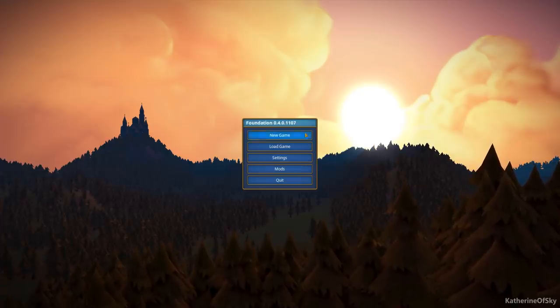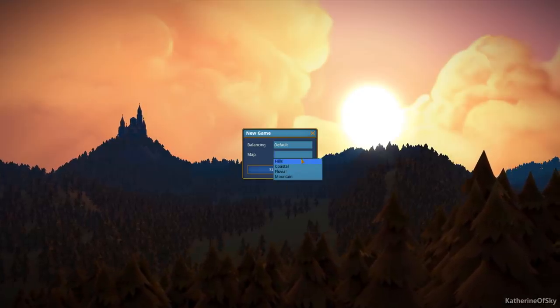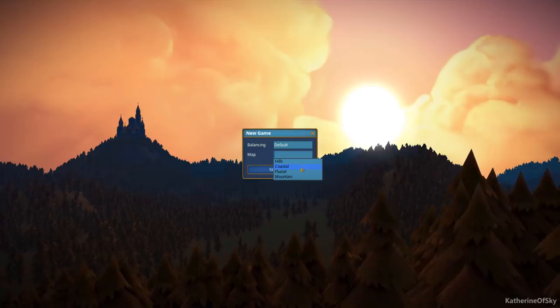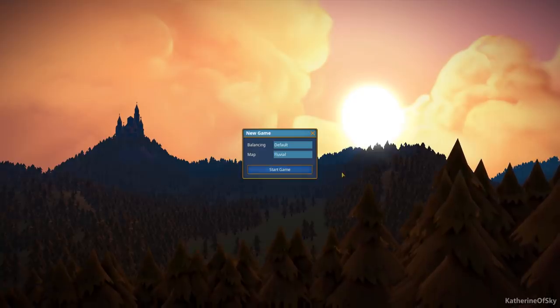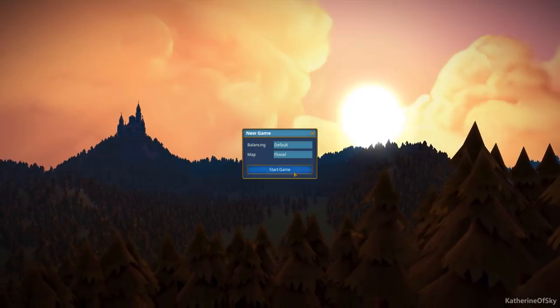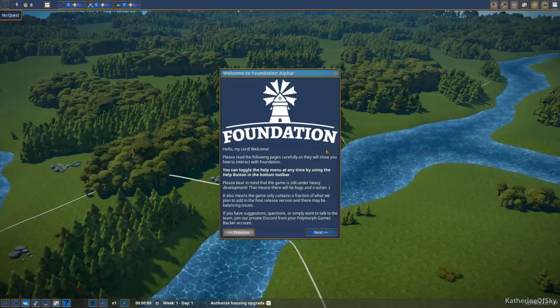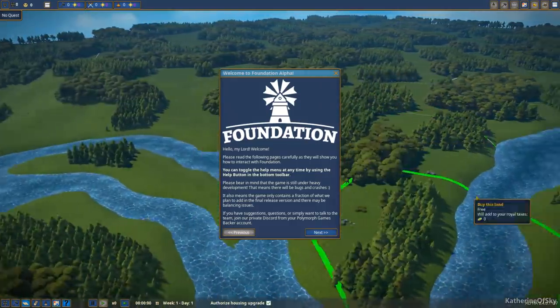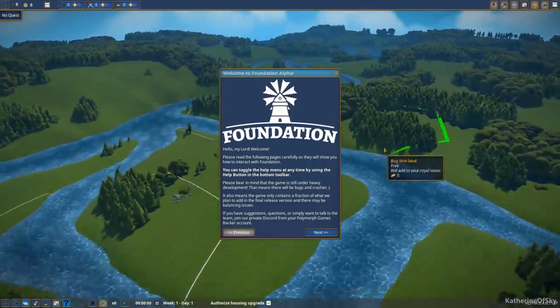Let's start a new game with a default balancing map. There are all kinds of beautiful maps — the coastal is very cool, the mountain is very funky. But the fluvial is probably my favorite because it has rivers all over the place, and the music is awesome. We're going to start on a fluvial map so we can take advantage of fishing. The hills map has no water at all, so I really want a map with some kind of water. Look at how beautiful this is and the way it flows.